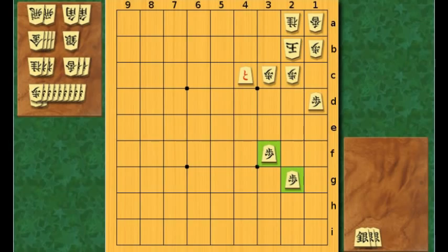Now I'm going to change the position a little. Let's move these two edge pawns one step behind. How many metal pieces do you need in your hand now?